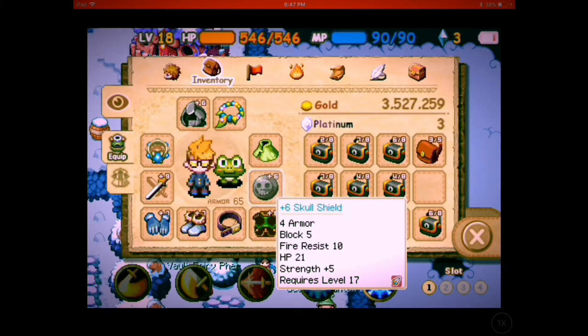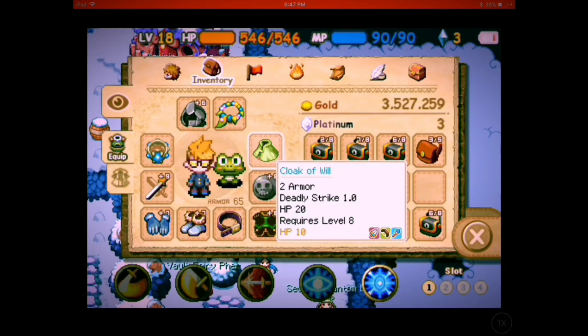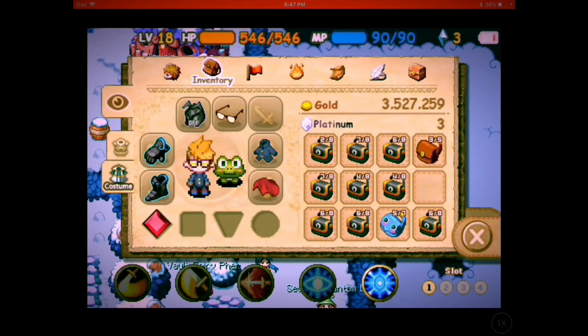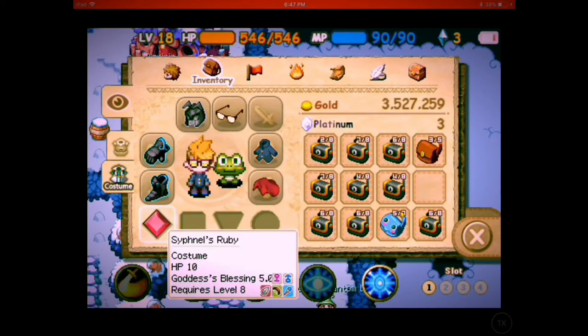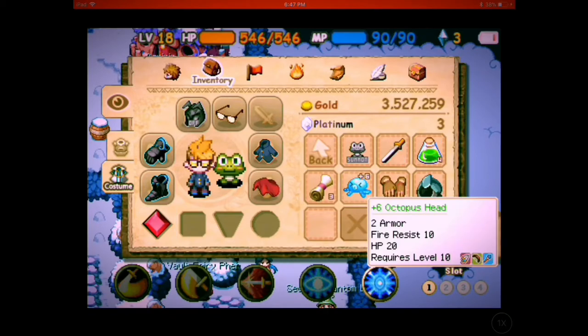First off is going to be Nerevar, a 333 strength warrior with a max of 30 strength and 586 HP. His equipment looked pretty great — or actually fairly mediocre — the best being his shield, which is a 5 strength shield.